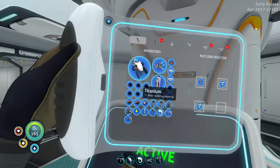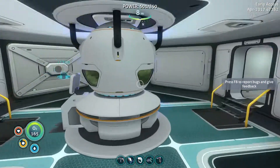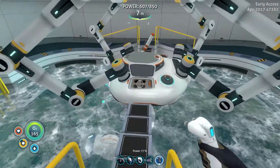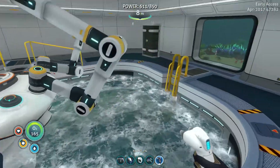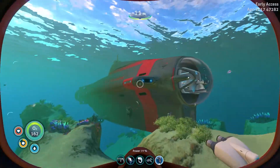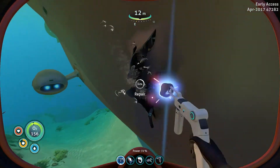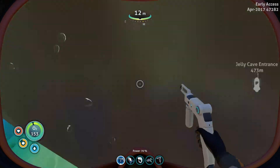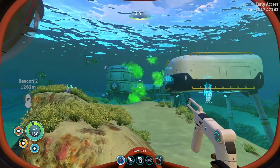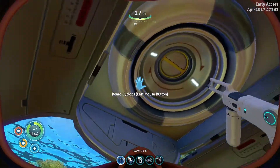I built an extra reactor rod for our nuclear reactor, and the biggest differences I made were on the cyclops, which is over here. Let's go check it out. We got some damage. We're in the vicinity of those guys that released the little explodey balls, as you can see happening over there, and they seem to be damaging both the cyclops and the base a little bit.